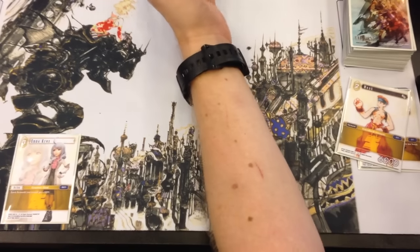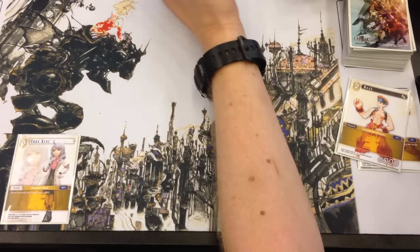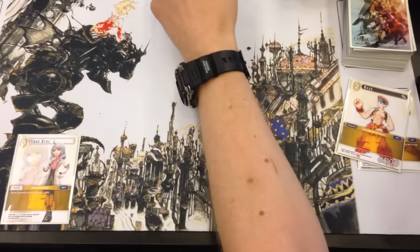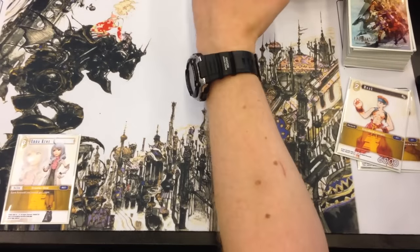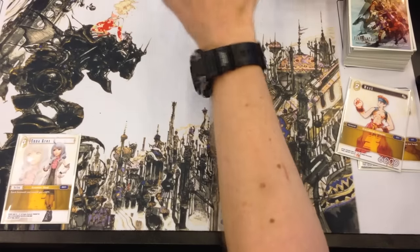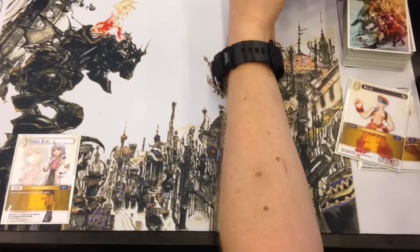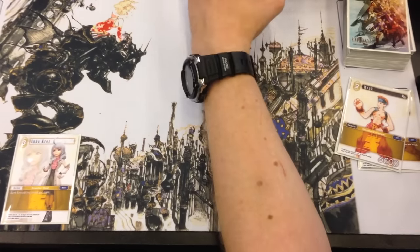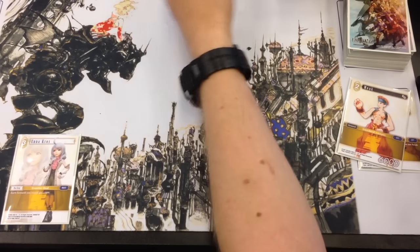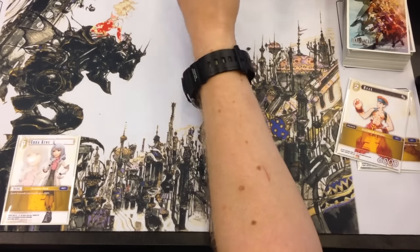To finish up, at launch we'll have three different starter sets themed around FF7, FF10, and FF13. Each of these starter sets will be based on two different elements: FF7 will be Earth and Fire — pretty straightforward to start with; FF10 will be Water and Wind, a bit more strategic with depleting your deck and fast playing; and FF13 will be Thunder and Ice. Each starter set will include the base rule guide as well as more specific rules according to the type of deck you chose.